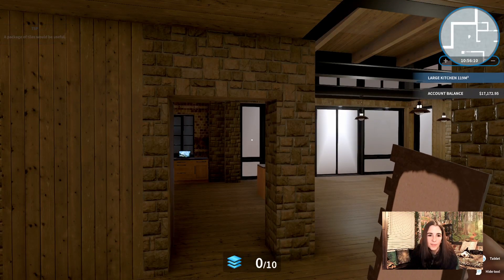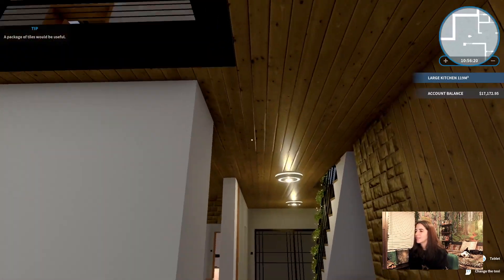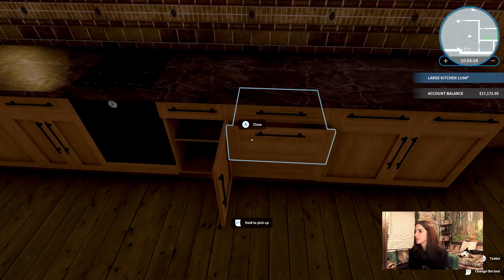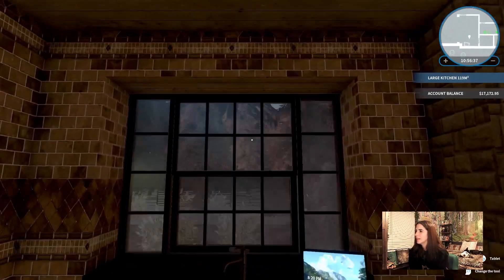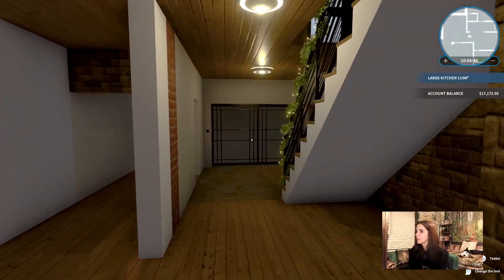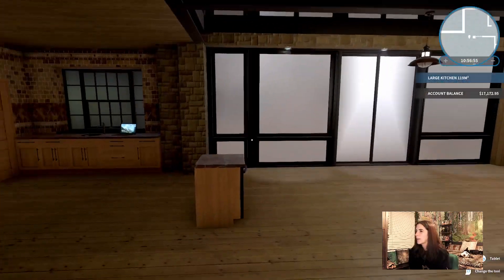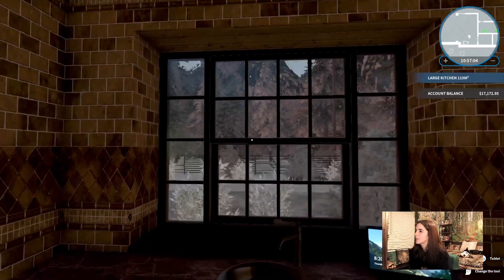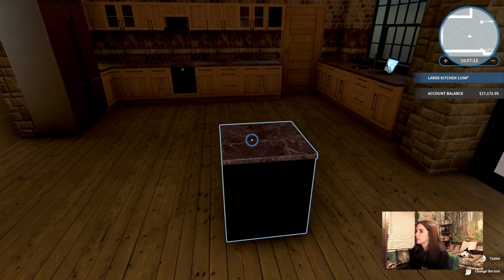I could probably get lost for days in this game — Sims for the super adult. Yeah I mean I guess it does kind of have that feel to it. Obviously you can't cook or anything like that, but you can open things — cabinets and they do have accessories you can place. I'll be putting forks, spoons, all that stuff — I'll be utilizing these cabinets for sure. I actually put this window in — it had like those really small windows before.